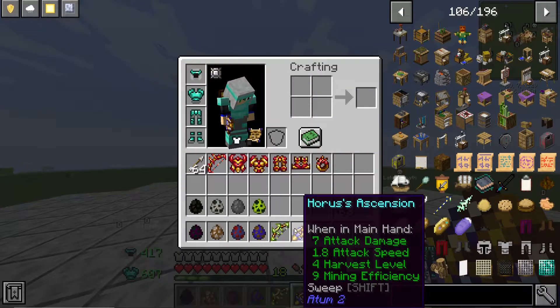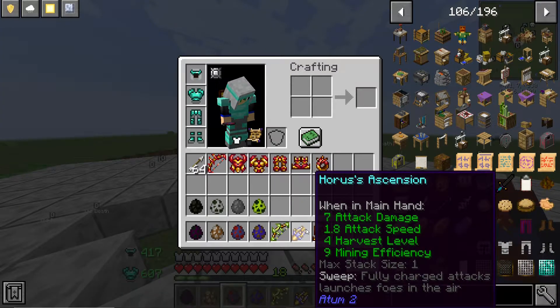Is this a multi-tool? It says attack speed, harvest level, mining efficiency. Yeah, I guess this is a multi-tool. Fully charged attacks launches you in the air.